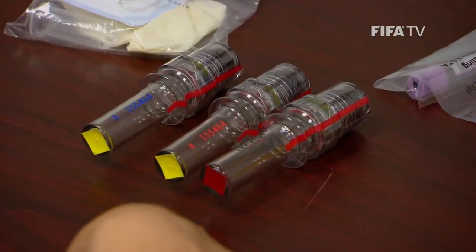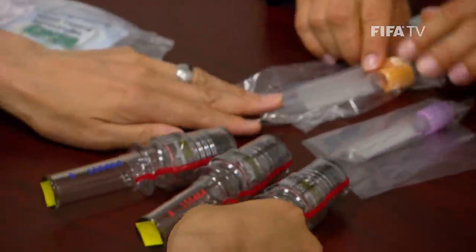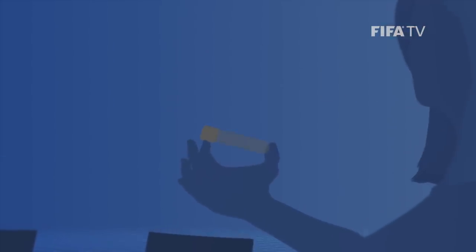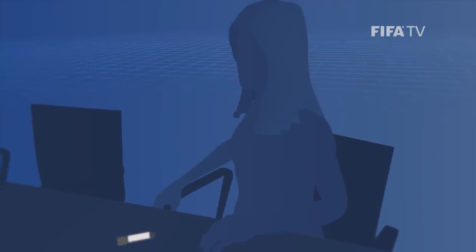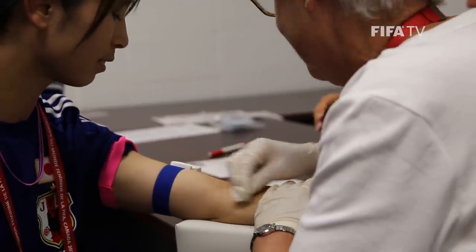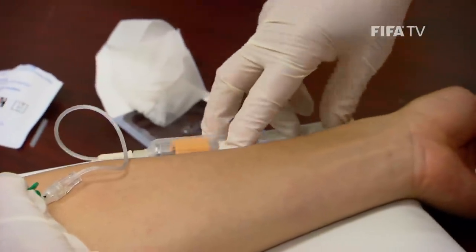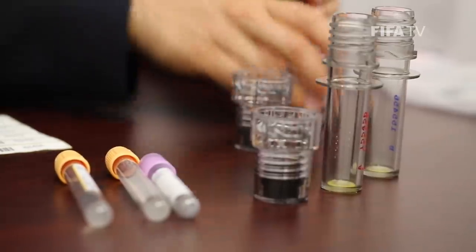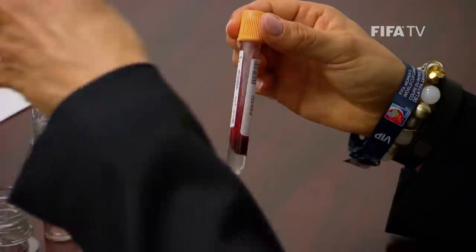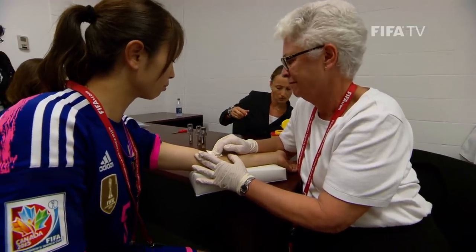Blood must be extracted into three different test tubes. The test tube with the purple top is the EDTA and will go in the bottle with the red mark. The bottles with the yellow marks are for the A and B samples, which go in the test tubes with the yellow tops. The BCO ensures the correct numbered stickers are added lengthways to the test tubes. The BCO then tightens the venous tourniquet around the player's upper arm and cleans the area with antiseptic. The BCO inserts the butterfly needle into the vein and the blood is extracted using a vacutainer. When the blood starts to flow, the BCO removes the venous tourniquet. The BCO hands the test tubes to the DCO who seals them, mixes the blood by turning them up and down, and puts them in their designated bottles. Once the needle is removed, the BCO cleans the area where the needle was injected and adds a plaster.